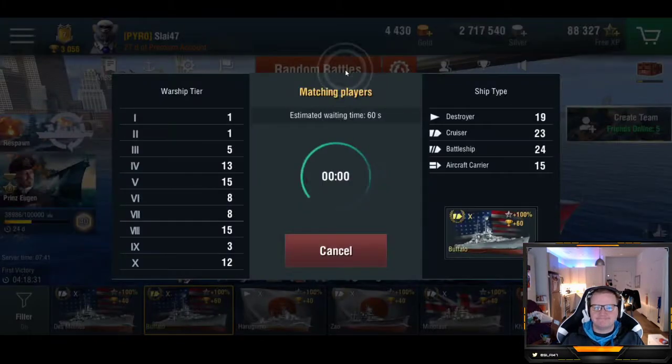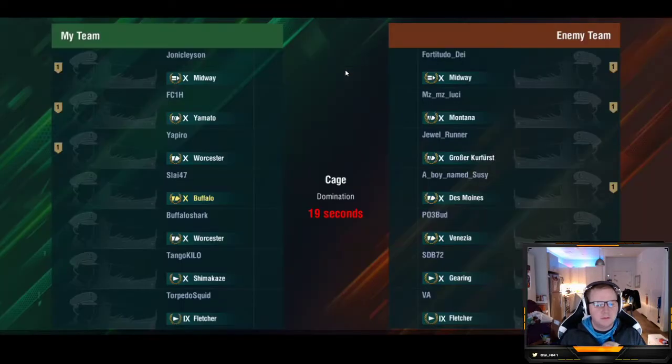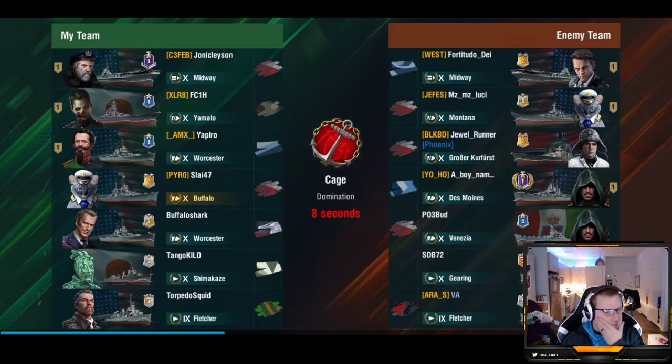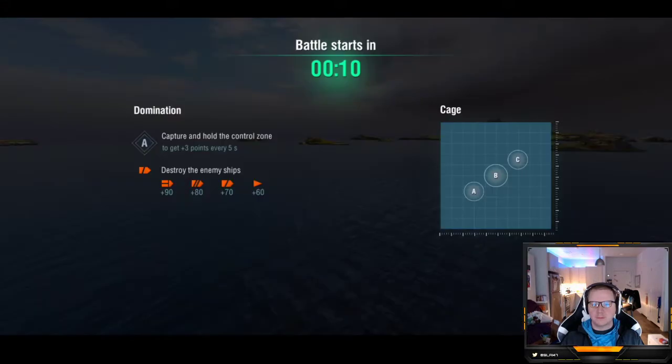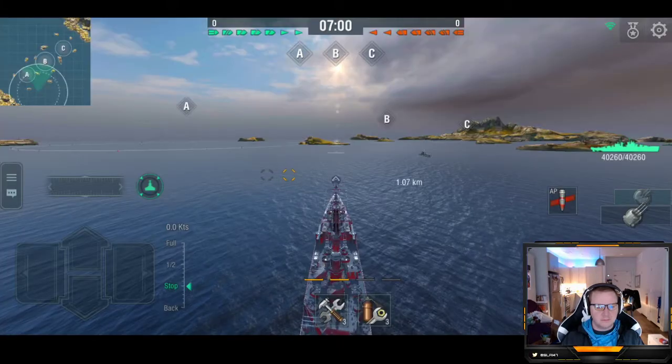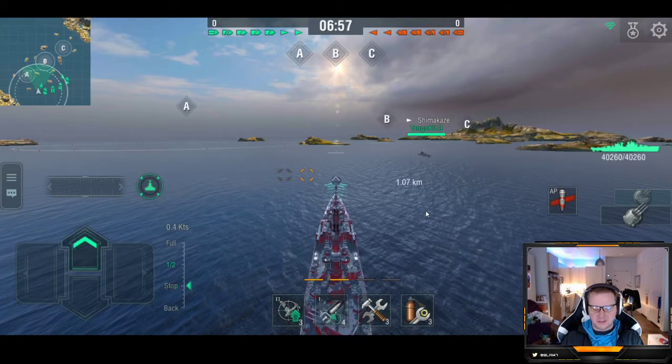Let's try it. First game in the Buffalo. We got Steve, Everett's West, and Jess. Change the song, I need some good upbeat music. Let's go upbeat. Let's succeed. Use the playlist.